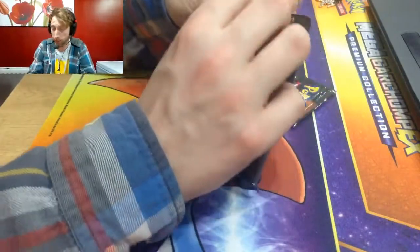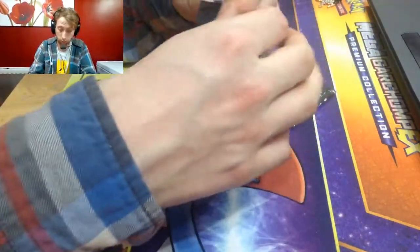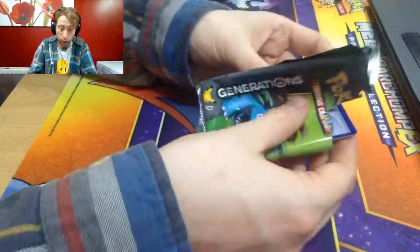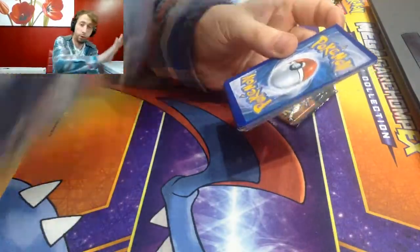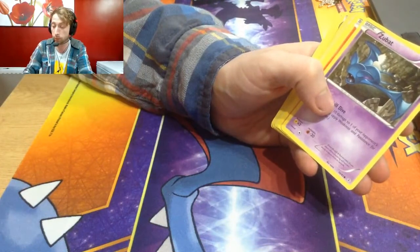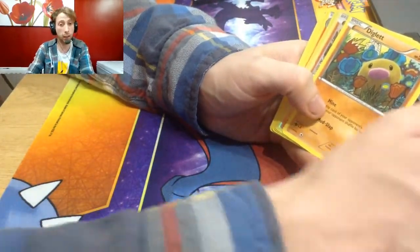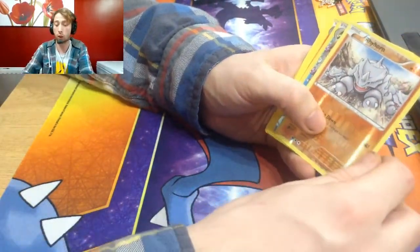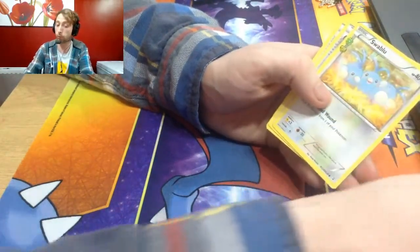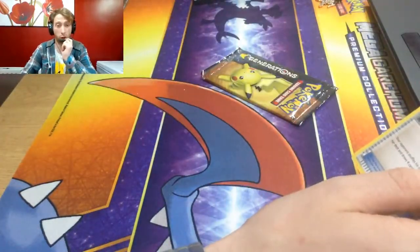You never know what you're gonna pack. I've turned them upside down and we'll start from the very top by flipping them over for the camera. We have a pink fairy energy, a Zuba, one magma, a Digga lit, reverse holo Rhyhorn, reverse holo Froslass, one Rapidash, one Swablu, a Pokéball, and a red card.